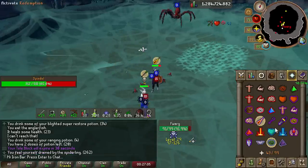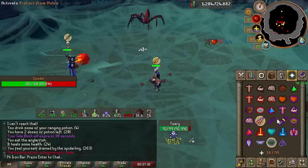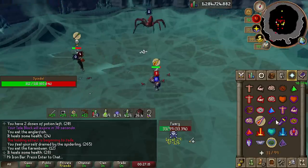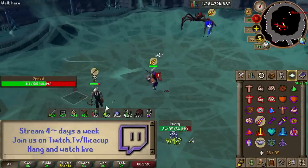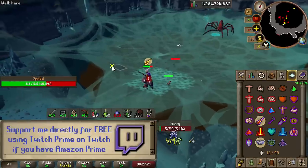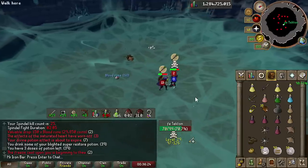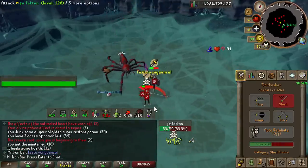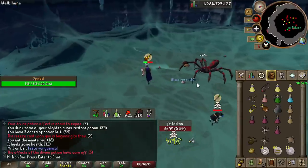I just want to briefly talk about PKing before PVM, as the Void Waker is definitely one of the best spec weapons out there for that. Its strong melee normal attacks and 100% magic special attack make it super deadly. I personally used it a bit for anti-PKing while grinding wildy boss drops, and it definitely makes a lot of the less experienced PKers pack it in. I'm sure all the PK creators have gone in-depth on it, so I'll just leave it at that.